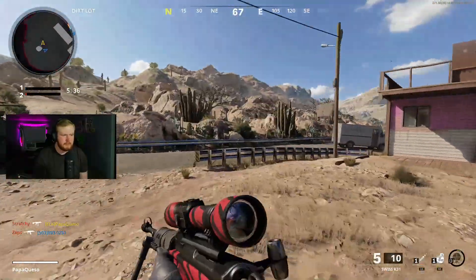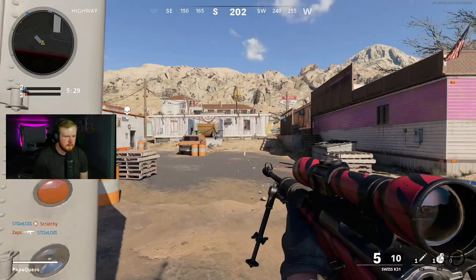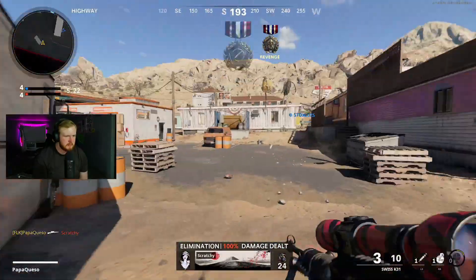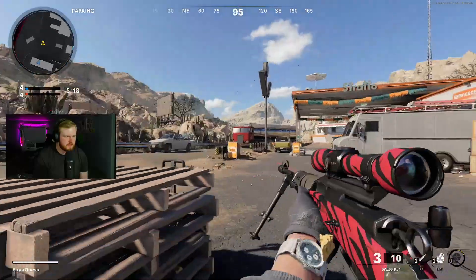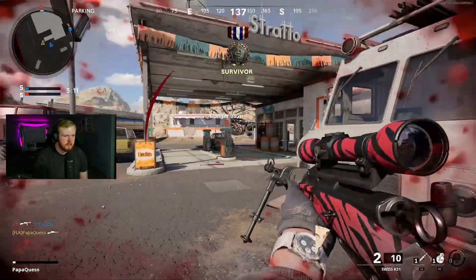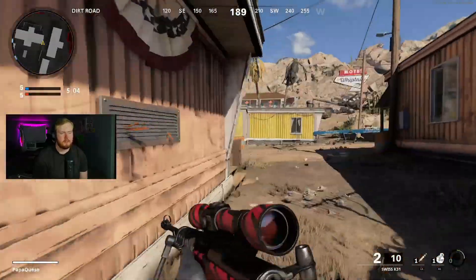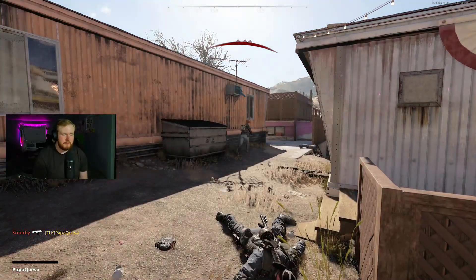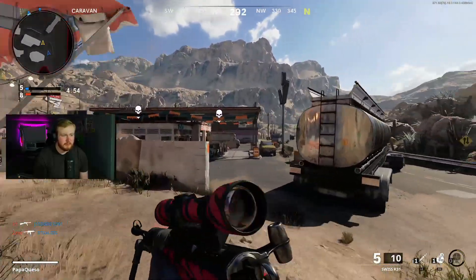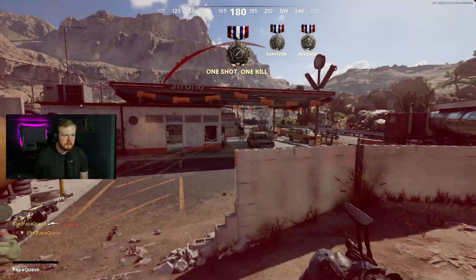Season three feels a little inconsistent overall — that's kind of the theme. The PPSH feels inconsistent as a good SMG, sometimes melting people, sometimes not. The Case Swiss is honestly a mid-tier sniper until you get the Tiger Team barrel, and then it becomes god-tier. The speed of it feels truly like a classic Call of Duty sniper — it's so nice to use. But before you get the Tiger Team barrel, you'll get a lot of hit markers, even on upper chest shots. Headshots are the only guaranteed one-shots.